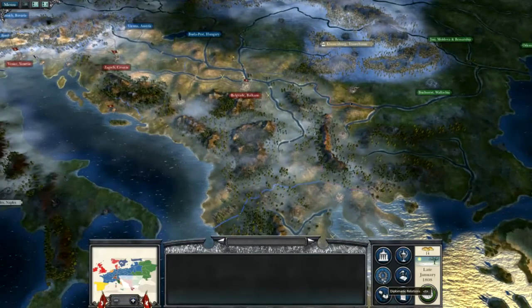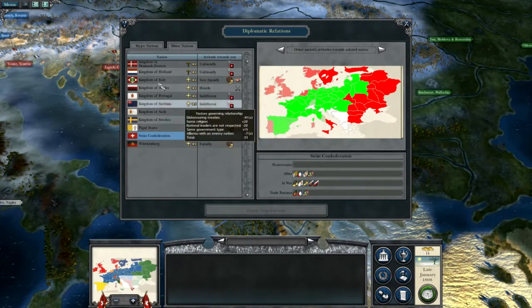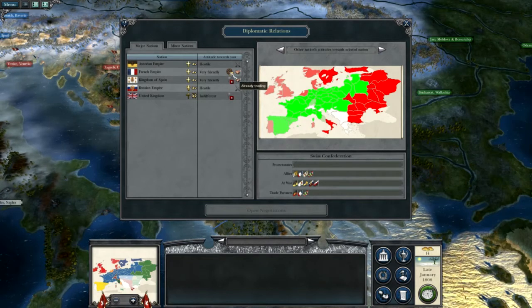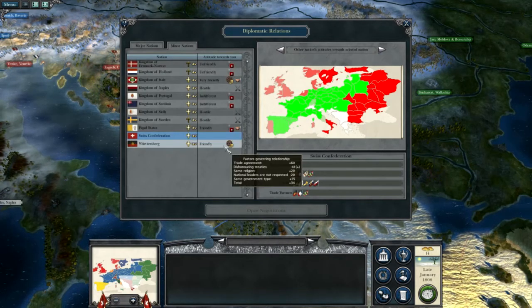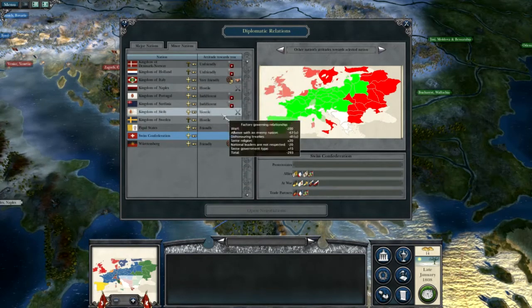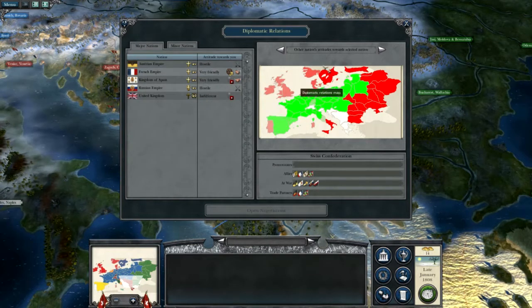We better check our diplomatic relations. If I remember correctly, the French are still allies with us, but that could be changing soon. Yes, the French are allied. Spain are allied. We have trade with the French, which is great. We have trade with Württemberg, which is good as well. And Italy are very friendly and allied. Our enemies are Sweden, Sicily, Naples, Austria and Russia.